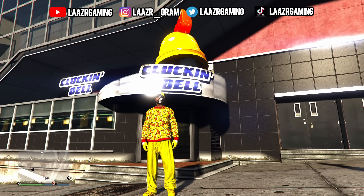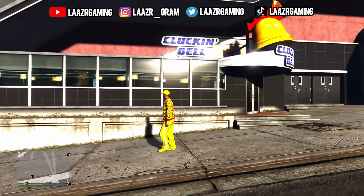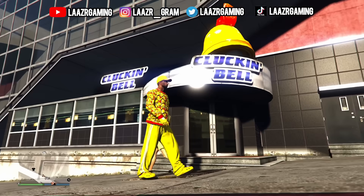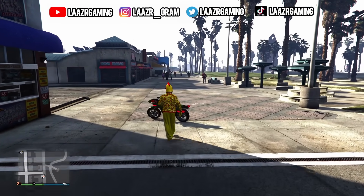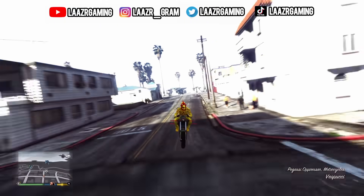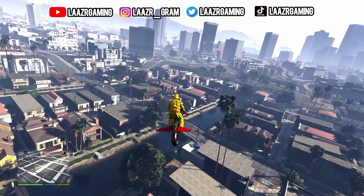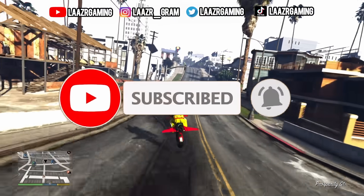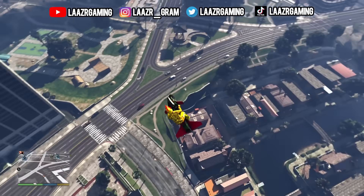Welcome back to another GTA 5 video. In today's video we've got quite a few things to discuss, including some more details on the brand new police heist known as the Clucking Bell Farm Raid, how you can unlock the Clucking Bell outfit, and some extremely easy money-making methods you've got to be taking advantage of right now. If you appreciate the content, drop a like, hit subscribe and turn on notifications as I post daily GTA 5 videos.